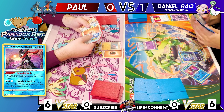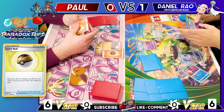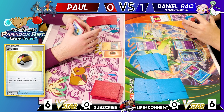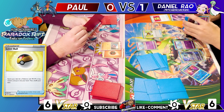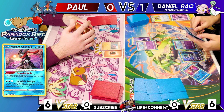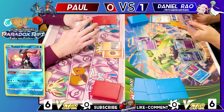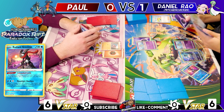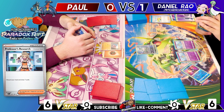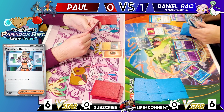Daniel finds a Driftloon off Concealed Cards but thinks it's more useful later in the game. He uses Level Ball for another Ralts. He considers an Iono but Paul's hand seems bad so he'd rather not help him. He uses Professor's Research to draw seven, finding energies and a solid hand.